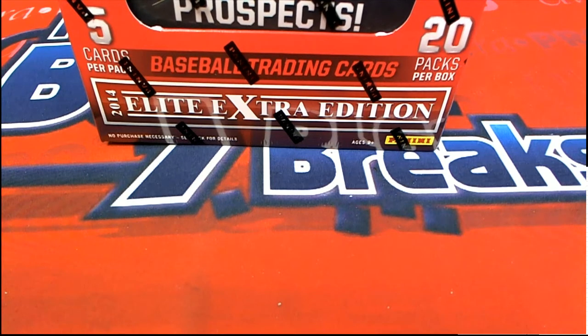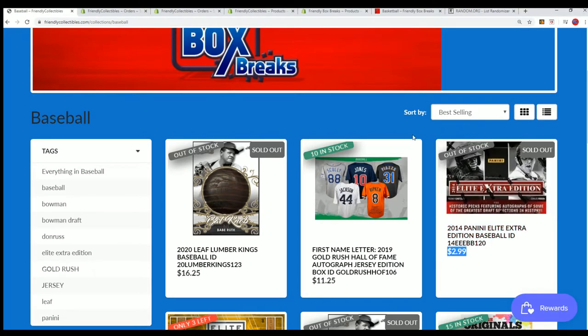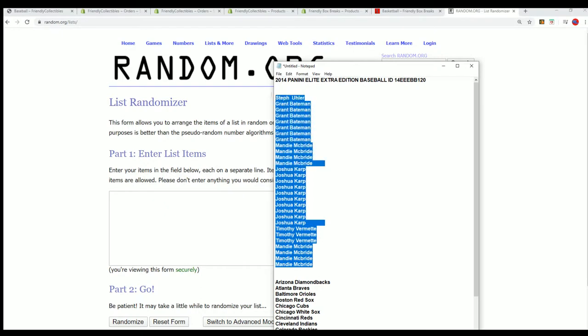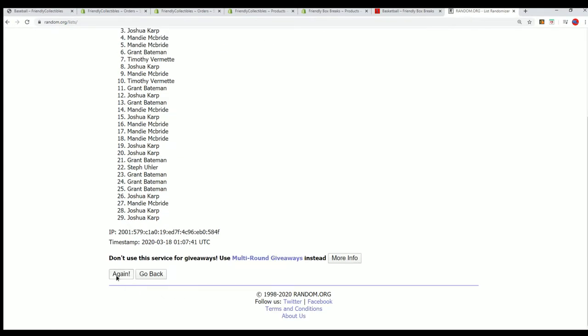Good luck everyone! Let's see what happens in our box break of Elite Extra Edition baseball. I've got another one of these loading up and popping up really soon — immediately after the break we're going to see it, I'll link that up. Right now it's time for the rip. $2.99 gets you in, there's six autographs and a memorabilia card, so it is a steal of a deal. We ran them each list seven times.